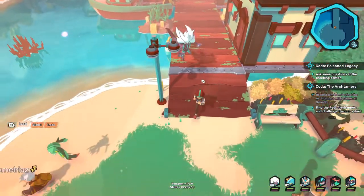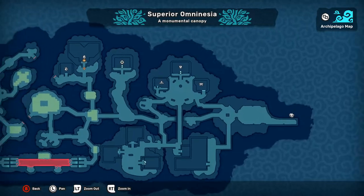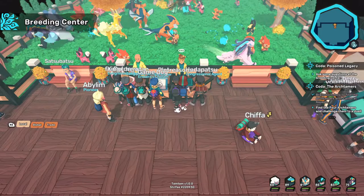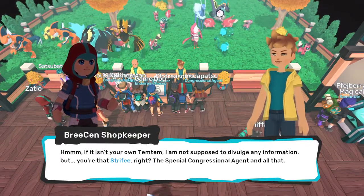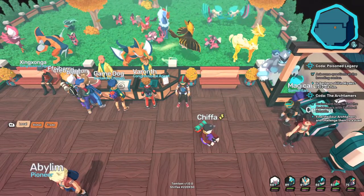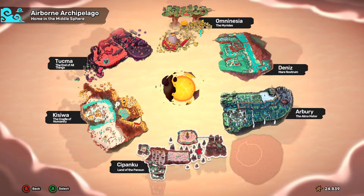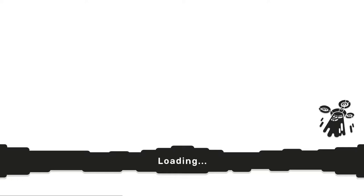We're going to go over to Omnesia — it keeps freezing slowly — we're going to go over to the breeding center. Once over at the breeding center, if you don't know where it is, it's in Superior Omnesia — you can see the egg icon on the map. We're going to go inside and talk to the person there. They're not supposed to divulge information if it's not your own temtem. They're going to help us try and hunt down the person who was breeding with the little Mimind, and we'll be told to go to Sepanku.